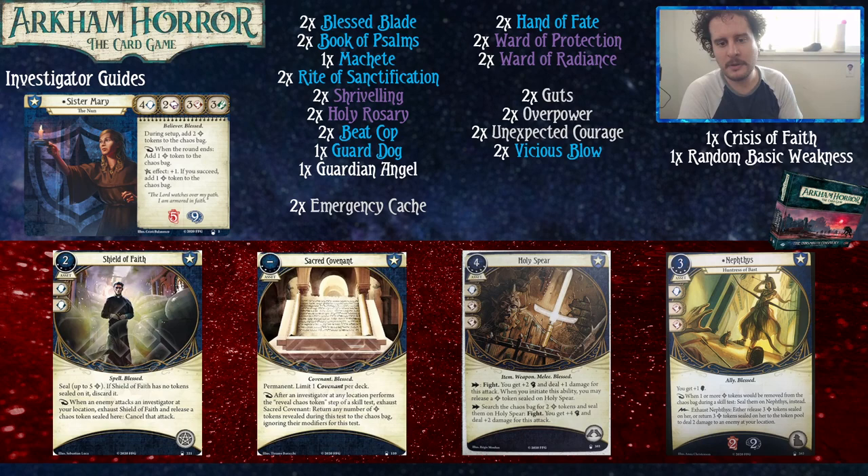Holy Spear is a four-cost, five-experience two-handed weapon melee blessed asset. It commits for one Willpower and two Fight. As an action you can fight — you get plus two Willpower and deal plus one damage. When you initiate this ability, you may release a Bless Token sealed on Holy Spear. As a second action, you can search the chaos bag for two Bless Tokens and seal them on Holy Spear, then fight — you get plus four Fight and deal plus two damage. You need to be able to seal two tokens to get the plus four and plus two, but with this deck that's really easy. This spear is insane — it really only works in a blessed archetype but it puts out a huge amount of damage.